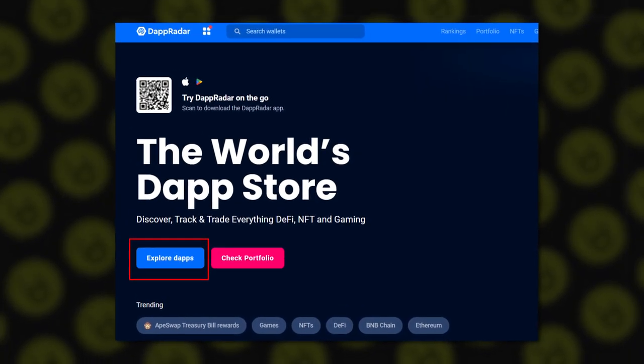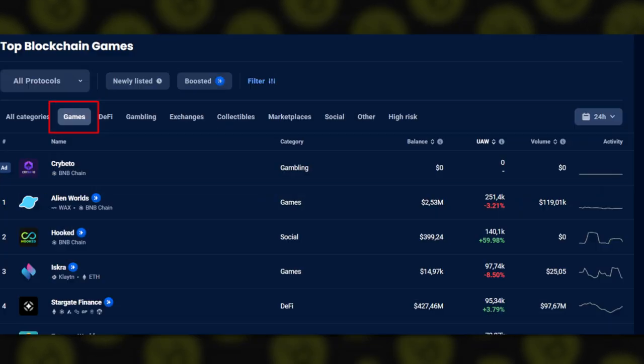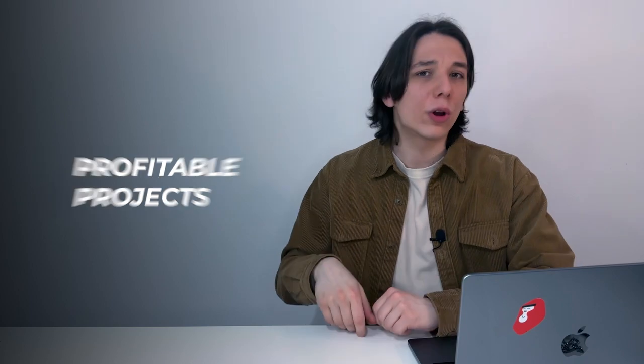Speaking of the exact platforms that run games and gaming tokens, you can choose CryptoRank.com, CoinMarketCap, and of course DappRadar, which we've used during this video. On the main DappRadar page, click 'Explore the Apps' and select 'Games' from the categories. Now you can track which games have become more popular among players over the past month, week, or day. We selected the best games in terms of trading value for the last month.